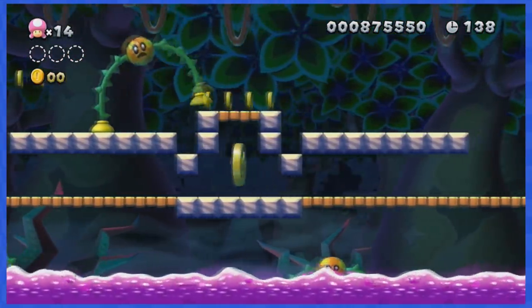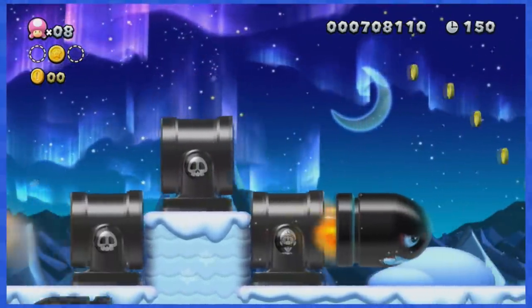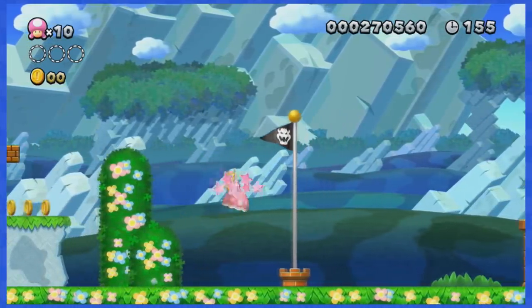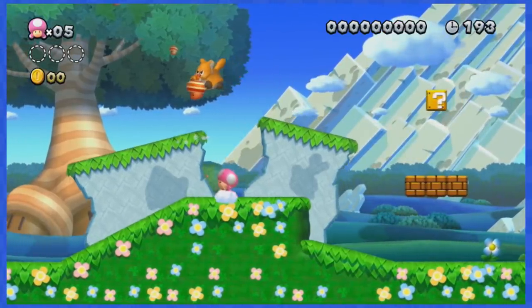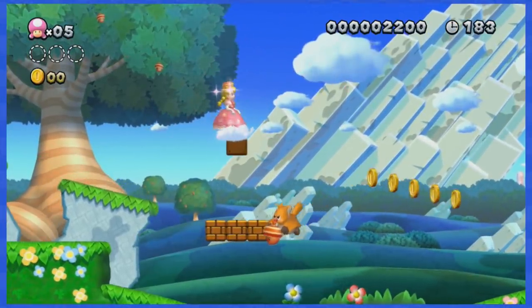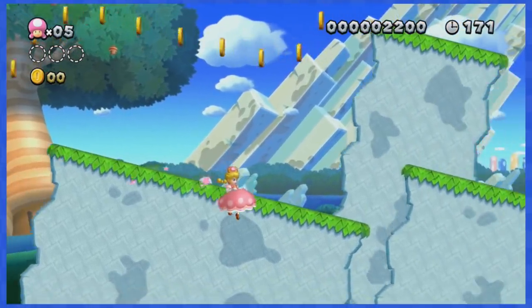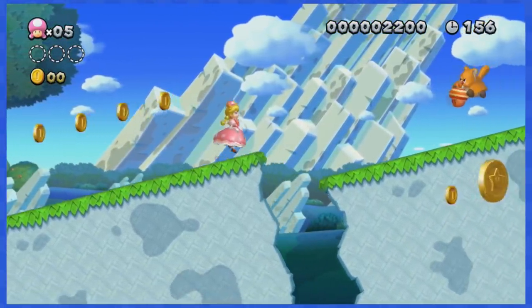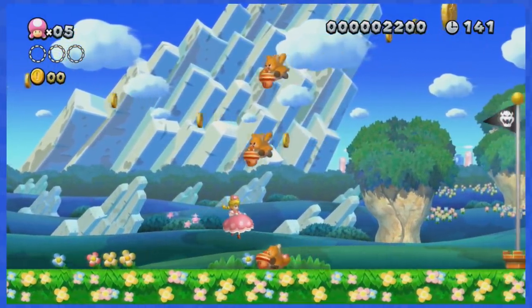Now that everything has been set, it's time to see if we can beat New Super Luigi U Deluxe without touching a single coin. Here we go! World 1-1 is the intro level where you'll first grab your Super Crown and become the incredible Peachette. This level is not the most difficult one, mostly featuring platforms moving up and down, but just take your time and you'll dodge all of the coins.